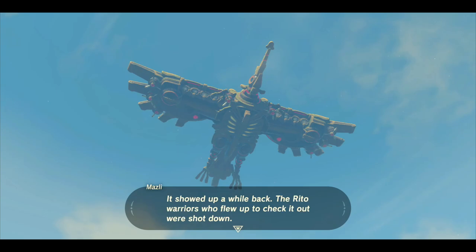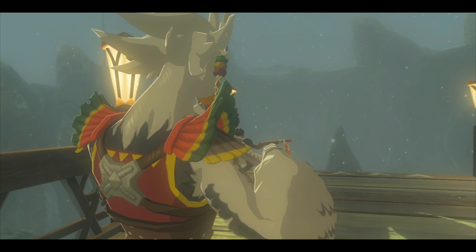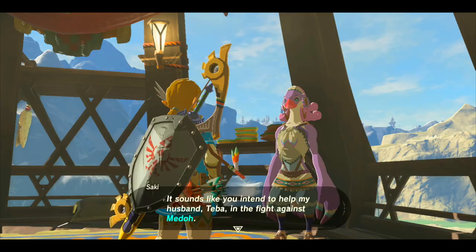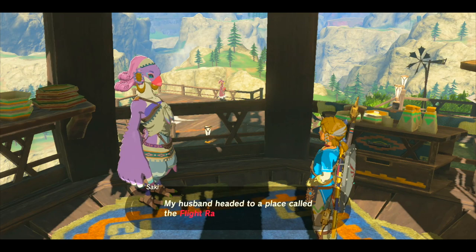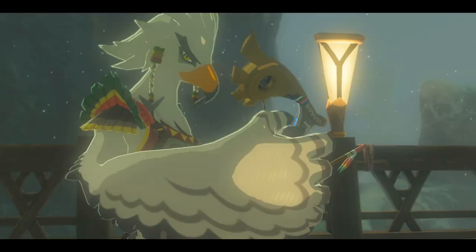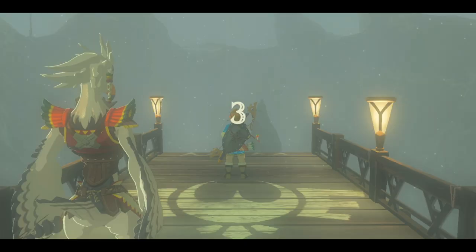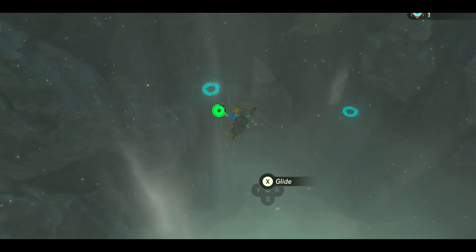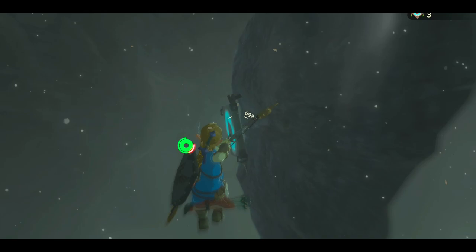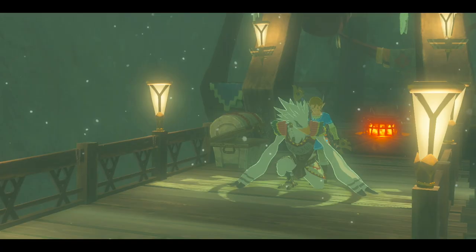Kennelly will ask that we help out with the Divine Beast, which the Rito Warriors have been battling. To start with, we'll have to find Teba, a prominent warrior among the tribe, who is preparing to attack Va-Medoh alone. Teba's wife Saki will tell us that he took off to the flight range just outside the village. We can head over there and confront Teba. He'll understandably be skeptical when we tell him we want to help, so he'll want to test us with a bit of archery practice — shoot 5 targets within 3 minutes.